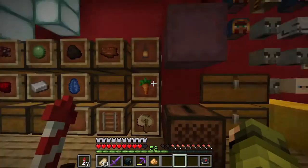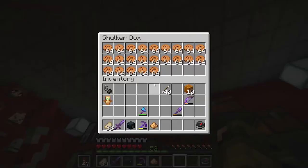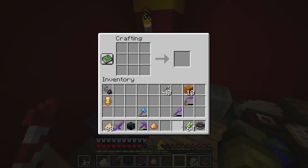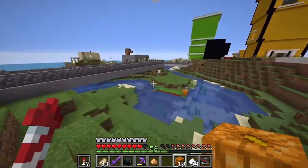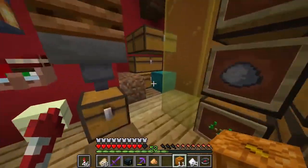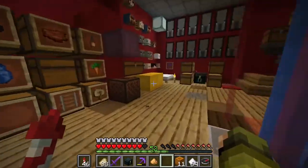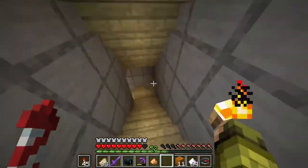Now let's get our stuff ready for the bakery. We want to make some pumpkin pie — I need sugar and pumpkins. Let's get some eggs from the egg farm downstairs. I thought we had loads of eggs somewhere but I can't find them. It's fine — we have a chicken farm, so let's just go down and grab some.